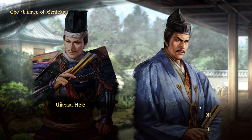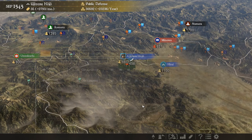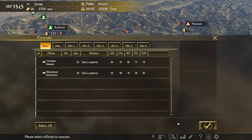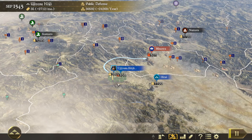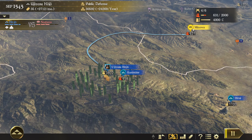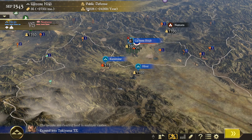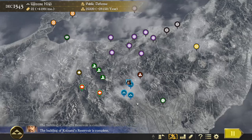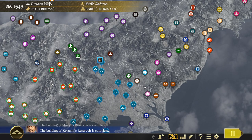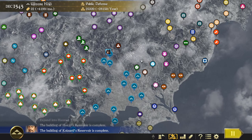It seems we have fulfilled the requirement for the triple alliance — we are plotting to divide Japan between us, Takeda, and Imagawa. We captured the castle and let the defenders go free. There is an advantage to having a smaller army since we're not using up as many supplies, and blockading a small castle doesn't require a huge number of troops. We have taken the enemy's last castle and eliminated the clan.